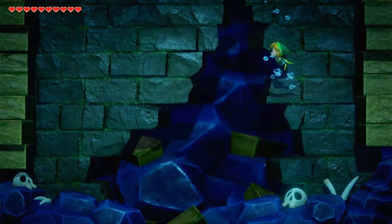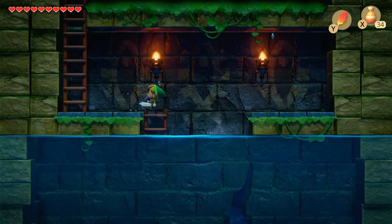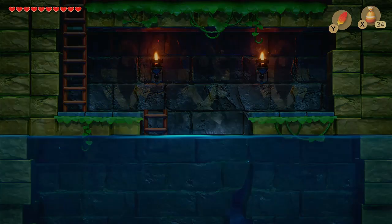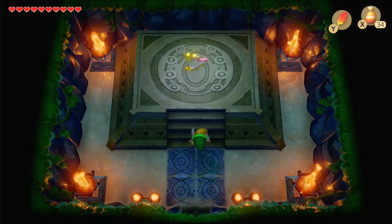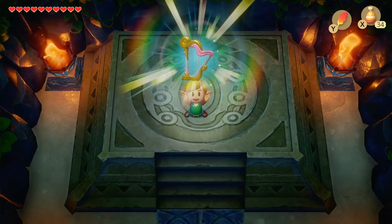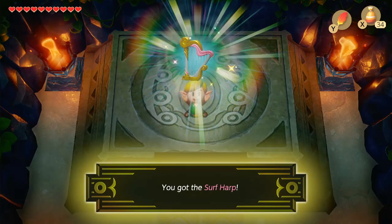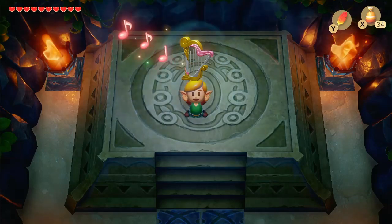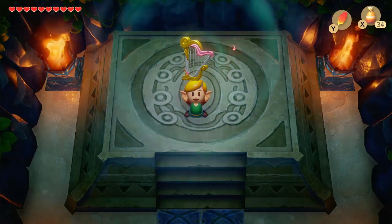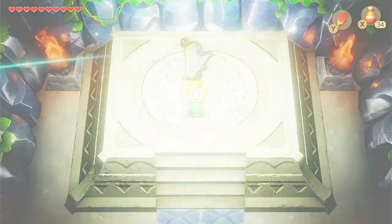Swim up here. Since we defeated the boss, you know what time it is. That's right. Make our way up these ladders. Door opens. Inside this room, we find the next wind instrument — the surf harp. Surf's up, dude. Let's hear that beautiful melody. Oh, that is so nice, so soothing. I don't know how it's going to wake anything up — might help him sleep.